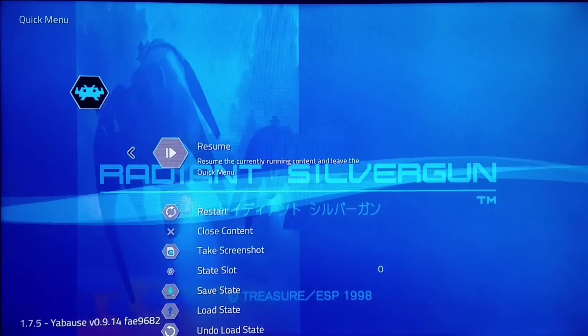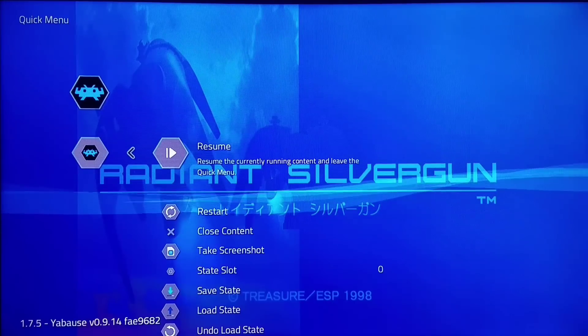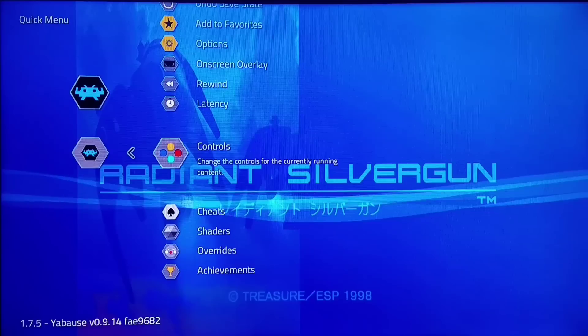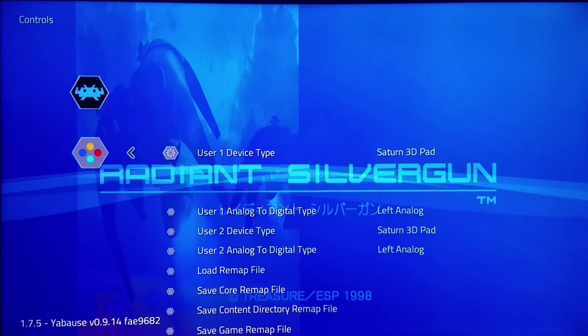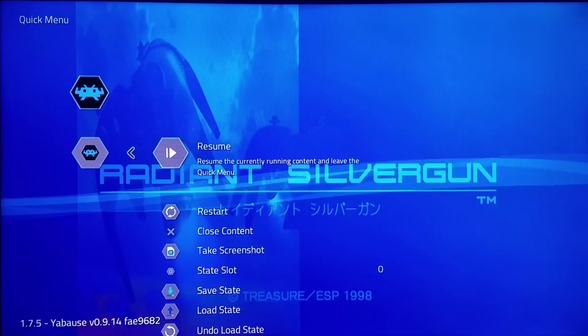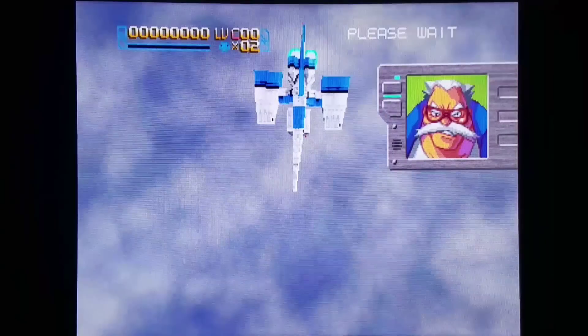Some may never be fixed due to the absolute requirement for CPU and GPU intensiveness. Right now I loaded Radiant Silver Gun for the Yabuz Core — a great Sega Saturn shmup made by Treasure, who also made Alien Soldier, Gunstar Heroes, Guardian Heroes, Ikaruga, and Sin and Punishment. I'm going into controls because for the Yabuz Core you have to have user one device type set to Saturn pad. This is one of the cores that would certainly benefit from dynamic recompiler, which is already in the ReCast core for Dreamcast and PCSX ReArmed for PlayStation 1.